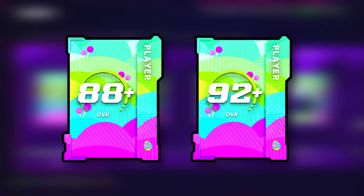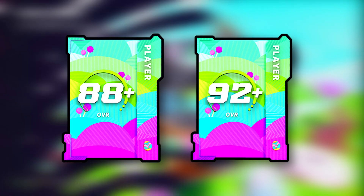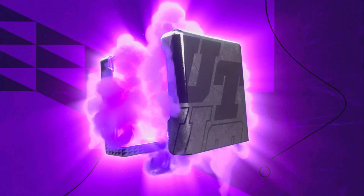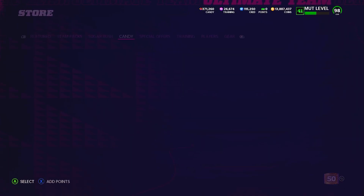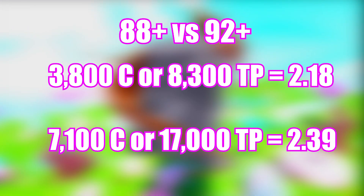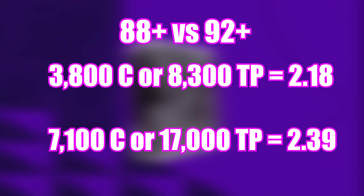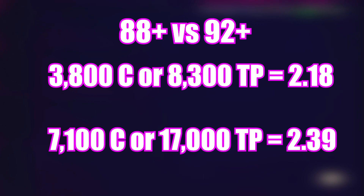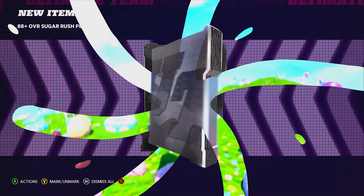Moving on to my final verdict — what do I think of the rerolls, and which one is better, 88 plus or 92 plus? Overall wise, I think they're basically identical. But getting into the price for training specifically, you should actually only pull the 88 plus because the ratio is better. It makes no sense why the ratio is different between the 88 plus and 92 plus in terms of training to candy. It is more expensive to pull the 92 plus in terms of training to candy ratio. So if you have training, the numbers tell you to open up the 88 plus.